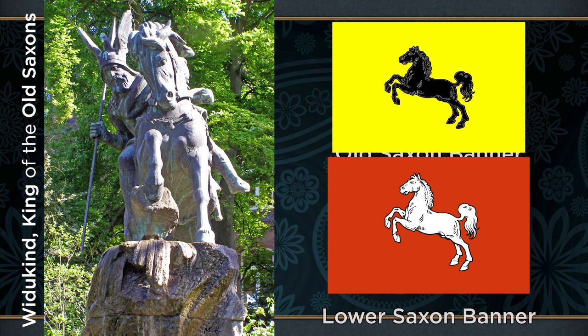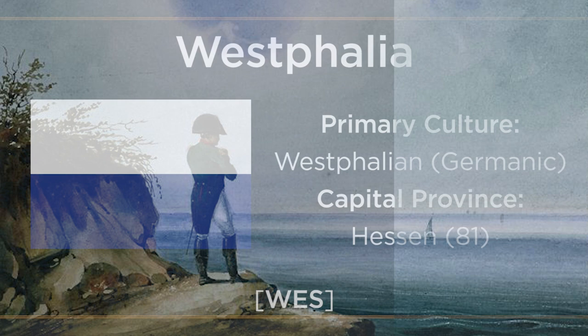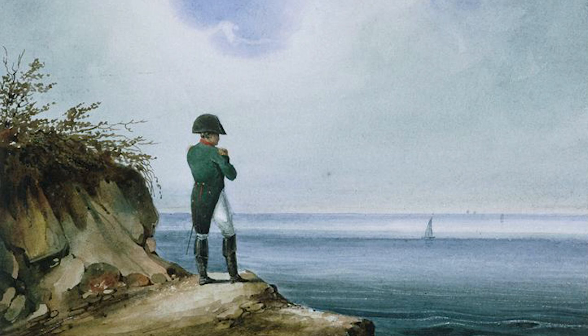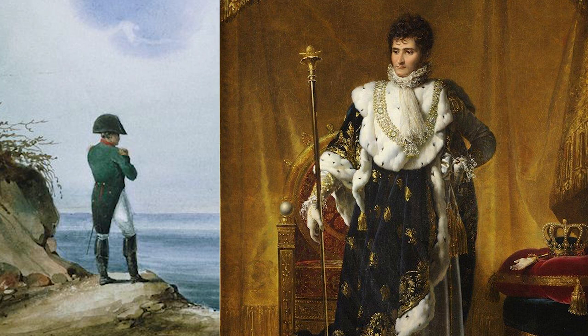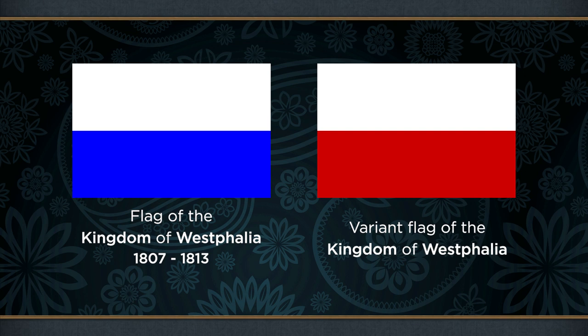A similar German nation to Hanover is the Kingdom of Westphalia, intended to represent the French client state of the same name established by Napoleon in 1807 after the Treaty of Tilsit. While ostensibly independent, this kingdom was very much dominated by France, with a constitution and centralised administration imposed on it, and even being ruled by Napoleon's youngest brother, Jerome. I have not been able to find much historical context for this flag, besides it being the same as that used by the historic client state. This simple white over blue flag was granted to Jerome Bonaparte in 1807, and an alternative version with white over red stripes was also in use. One possibility is that the alternative version represented the territory, while the blue one represented the ruler — the colour blue being extensively used by the House of Bonaparte since the proclamation of the French Empire.